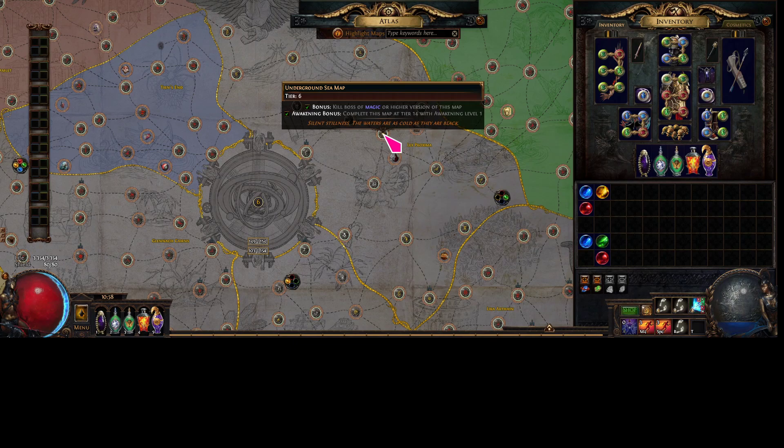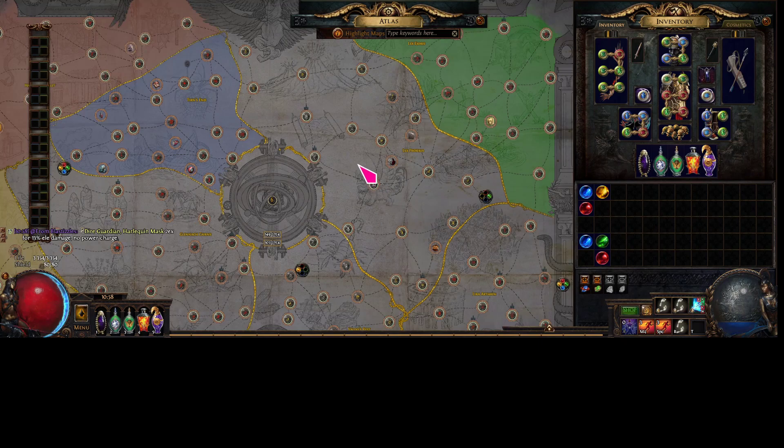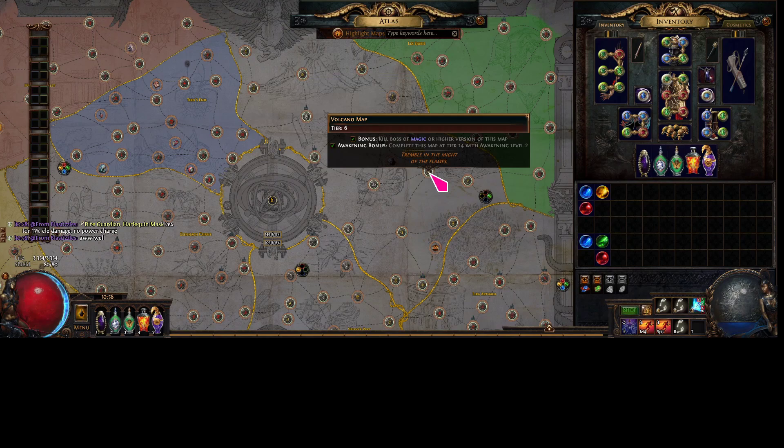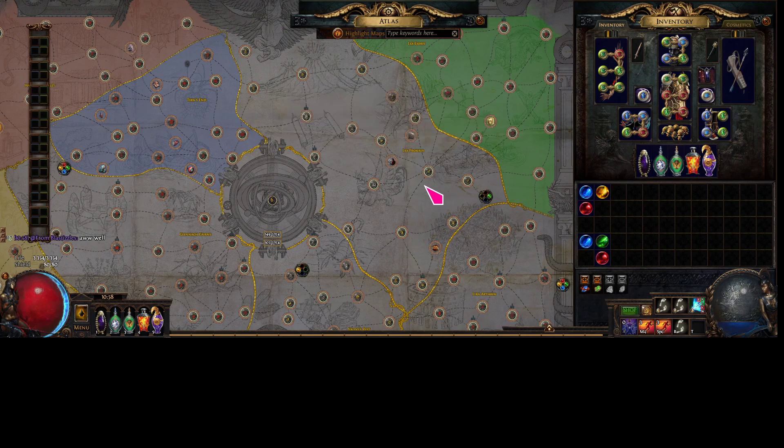So let's say you wanted to sustain Underground Seas, and you made the new atlas and didn't complete a single T6 in this quadrant. You would still be able to drop Volcano, because Volcano is also a T6, and it being a T6 means that when you put in Underground Sea, you can drop Volcano.